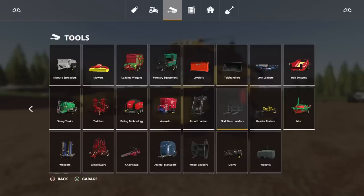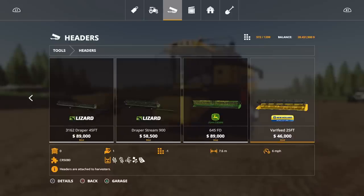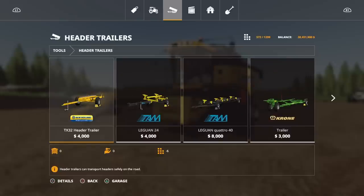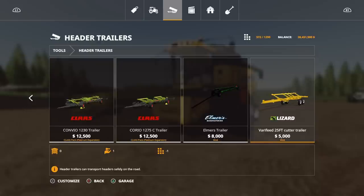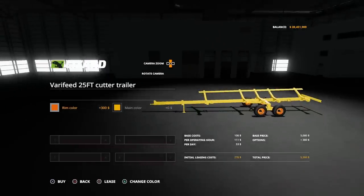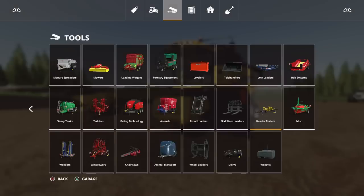It's 215,000 to buy, uses 29 slots, 294 horsepower, and a 7,050-litre tank — not huge. Options are just wheels: standard or twins. Under tools the header is a VeriFeed 25-foot at 10 slots, 46,000 to buy, 7.6 metres, runs at 6 miles an hour — no options available. The header trailer is also under tools: VeriFeed 25-foot cutter trailer, 5,000 to buy, only one slot. On the header trailer you can change the rim colour and the main colour, so it may well be compatible with other headers.